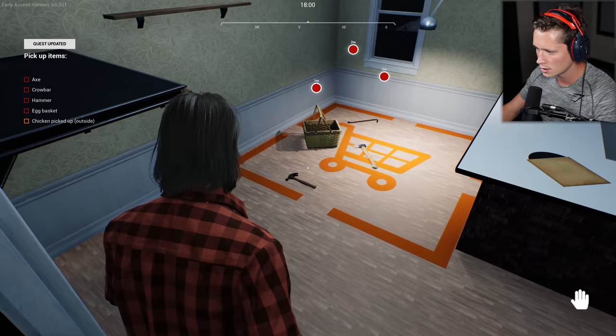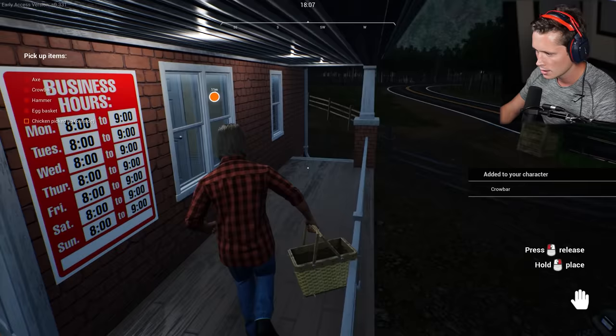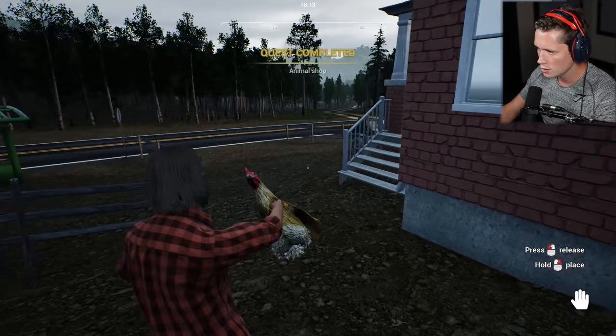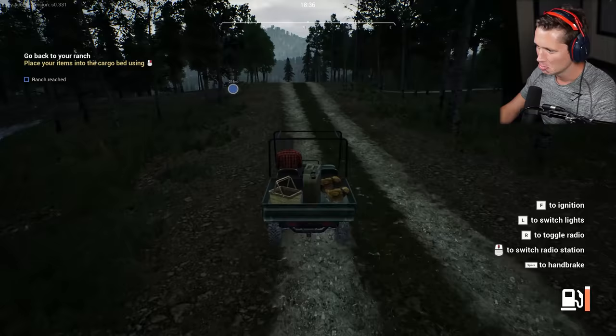We're going to pick these things up — give me this hammer, this basket, this axe, and this crowbar. We got the chickens out back. It's starting to get a little bit dark. I'm going to put the basket in here. We got our chickens — I'm going to pick you up and just carry you by the throat, no big deal. I'll place you in here. You aren't going to jump out, are you? Y'all are going to give me so many great eggs. We're looking pretty good so far — it's been an eventful first day.